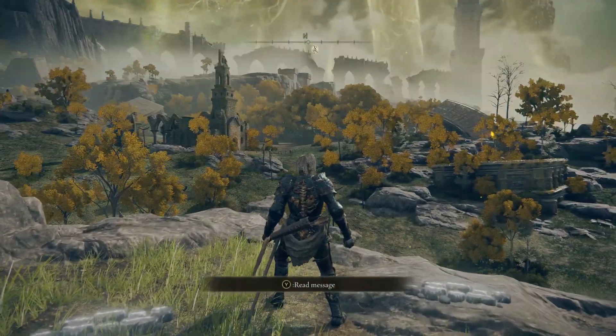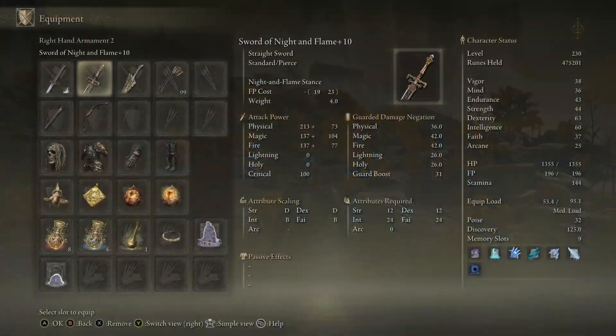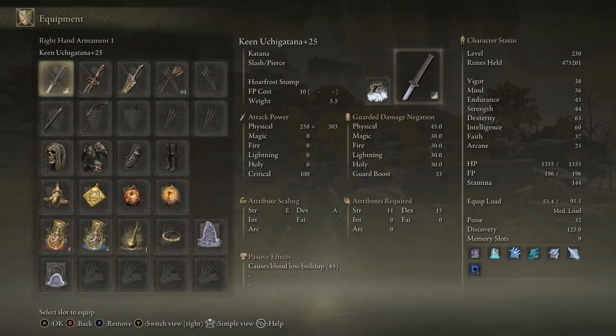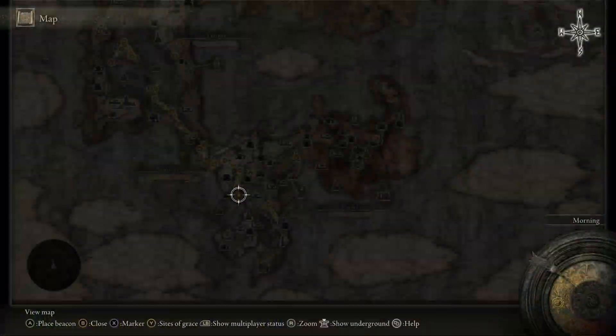Hey guys, Sin here. In today's video I'm going to be showing y'all how to increase your weapon's attribute scaling. As you can see, my Uchigatana has an A dexterity attribute scaling, and because of that, with my dexterity being so high, it does a plus 303 damage. And this Sword of Night and Flame has B's in intelligence and faith and stuff like that.